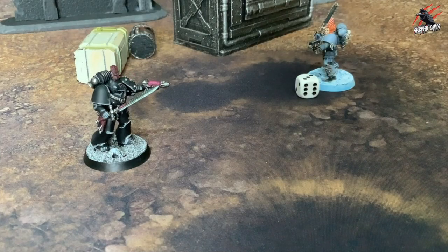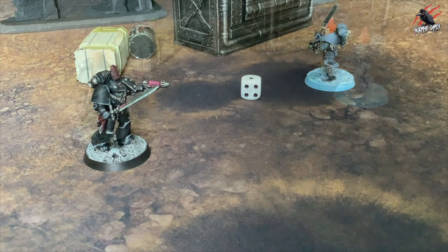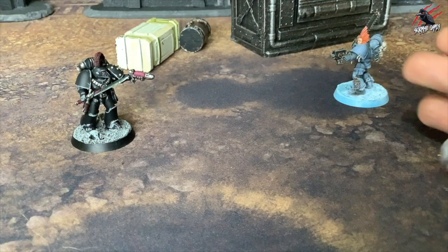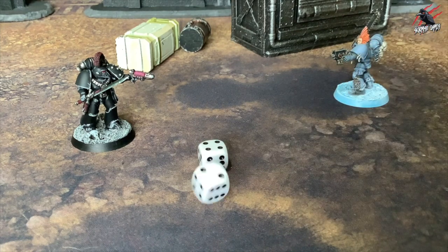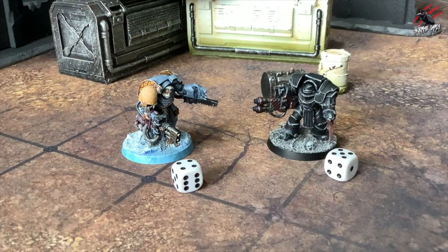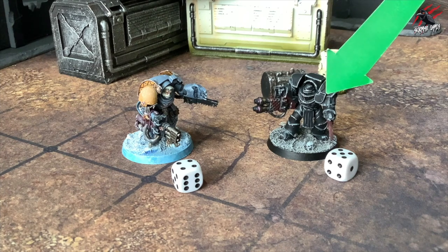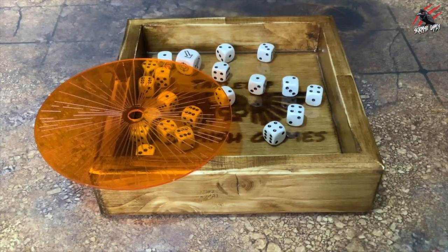In some situations the rules allow you to re-roll a dice, and the second roll that you make counts even if it means a worse result than the first. If you've rolled 2D6 and you want to re-roll it, you must re-roll all of the dice. Some rules will require you to roll off: each player rolls a dice and the player who rolls the highest result wins the roll off.